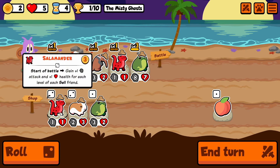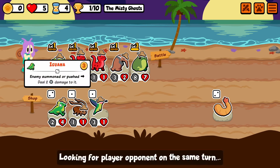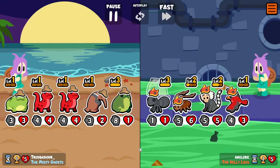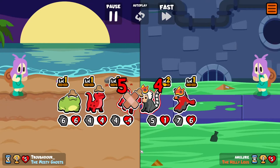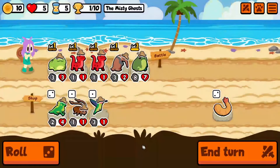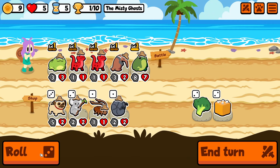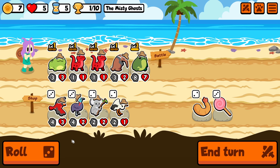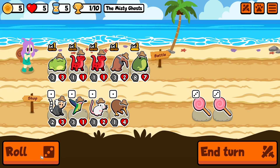Here we pick a pet that I basically never used in the old Star Pack — that's the Salamander. They changed its ability. Now, start of battle, it gets stats for each cell friend. Think of it as the cell version of the Frilled Dragon. It doesn't have a trigger limit. Unlike the Frilled Dragon, it's not the number of cell pets — it's the level of cell pets on your team. So even though I only have one cell pet in the Frog, they're each getting plus 3 attack and health because it's at level 3, which is super cool.